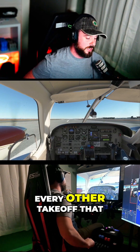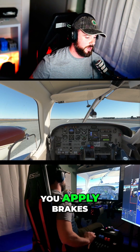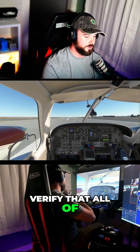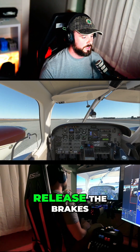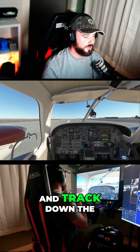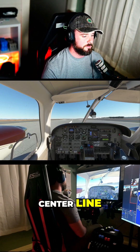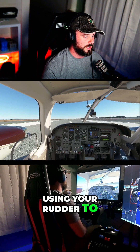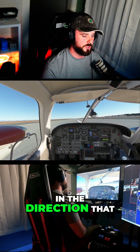It starts out with every other takeoff that you've ever done. You apply brakes, you smoothly increase the power to full, verify that all of your instruments are in the green, release the brakes, and track down the center line, putting your ailerons into the wind, using your rudder to keep the airplane pointed in the direction that you want to go.